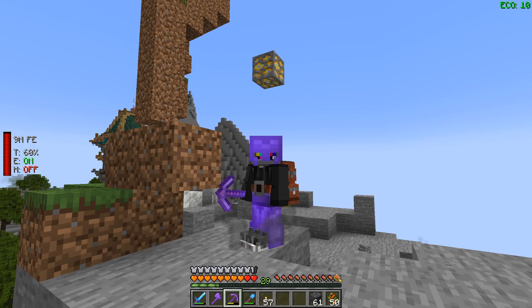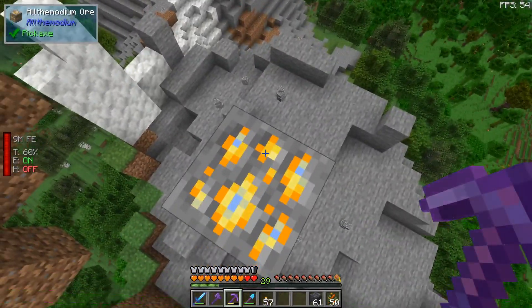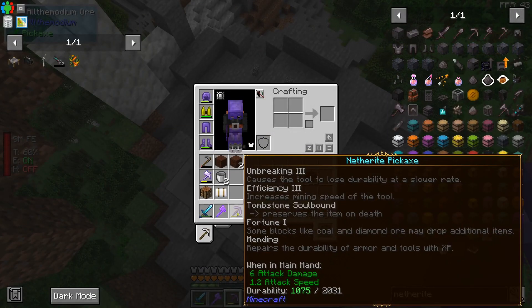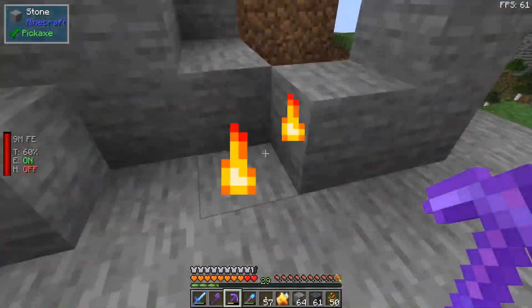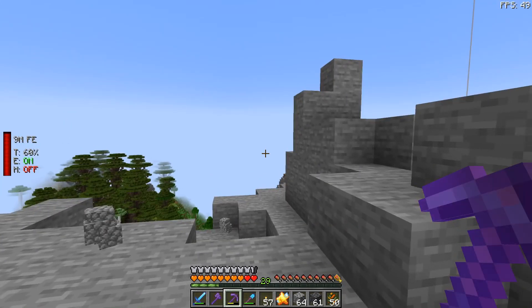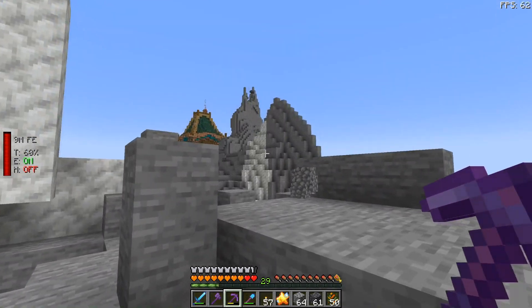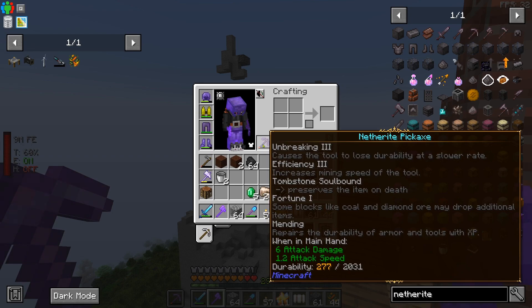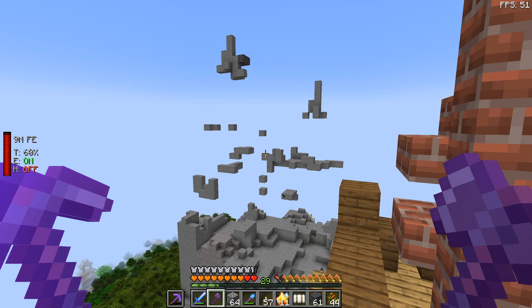My first piece of Aldermodium ore. You can find this stuff in the mountain regions above Y-170. You need a netherite pickaxe to mine it, and this one happens to have Fortune. I'm not sure if Fortune does anything better for you though. The pack is called All the Mods — this is Allthemodium, and there's no reward notification for that. One netherite pickaxe almost broken, and we got 11 pieces of Allthemodium ore. One mountain is now missing.